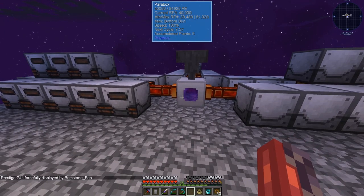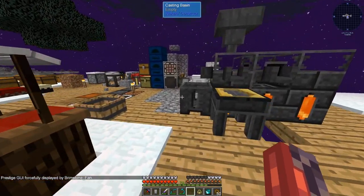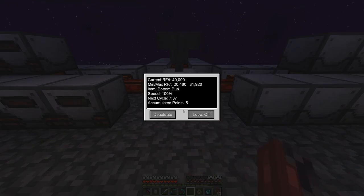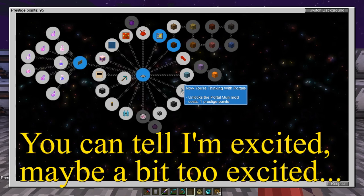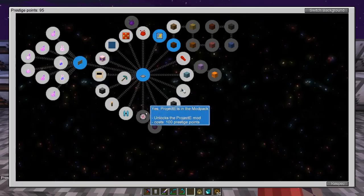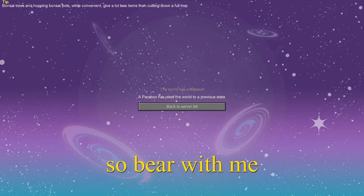For the past week, I have been playing Sky Factory 4 getting prestige points. I'm at 95, and I've been saving them up. In the pair box here I have accumulated 5 points, and I am finally done after 4 and a half days of just farming prestige points. I can finally get Project E once I get the 100 prestige points.